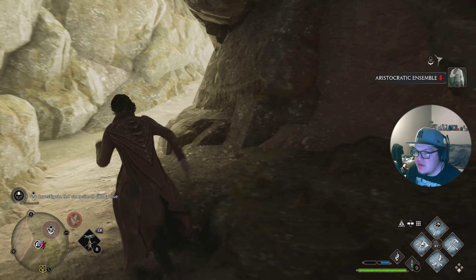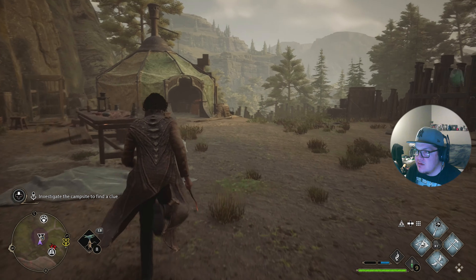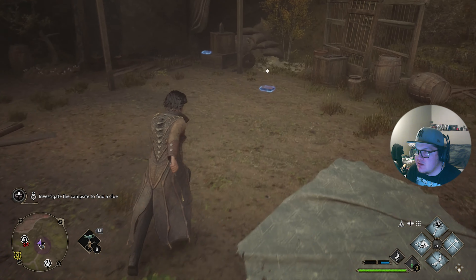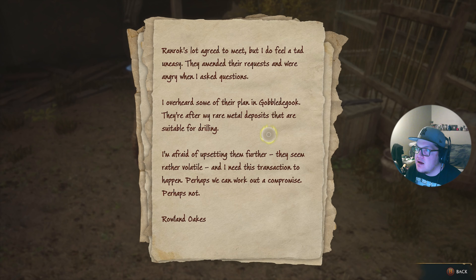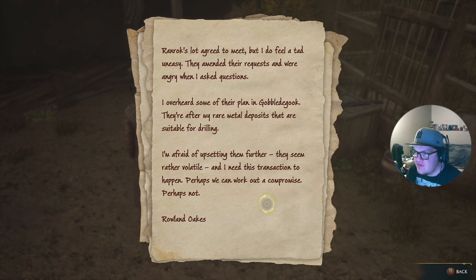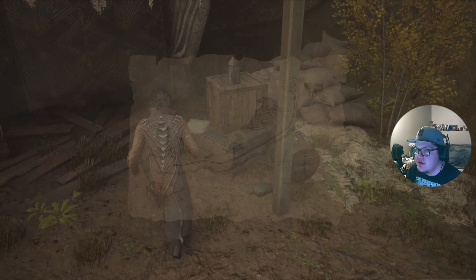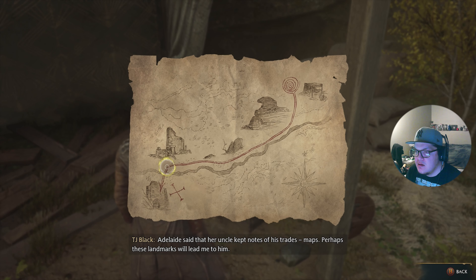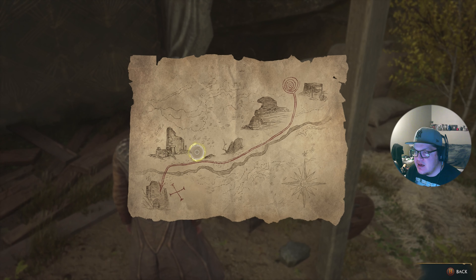So where are the other clues? I should pick up the readings — Mr. Oaks' trade journal. He agreed to the deal but felt uneasy. They amended their request and were angry when he asked questions. He overheard them planning in Gobbledegook about rare metal deposits that are suitable for drilling. He's afraid of upsetting them further — they seem volatile and he needs the transaction to happen. Perhaps a compromise. Adelaide said her uncle kept notes of his trades and maps.